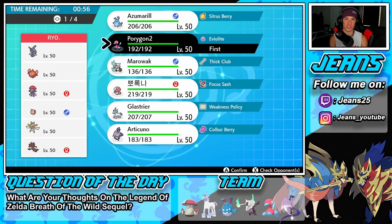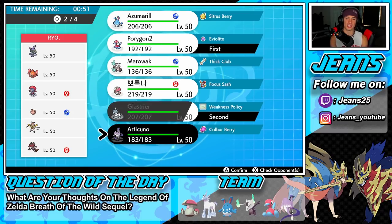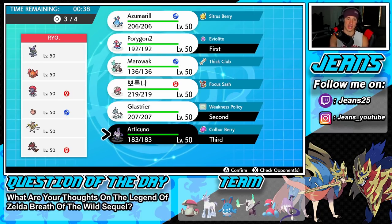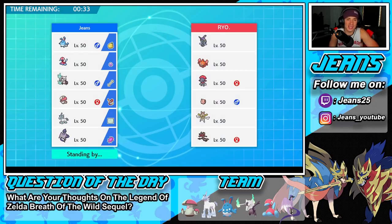I'm going to lead Porygon2 alongside Glaceon with Protect turn one, then bring in Articuno. Final spot will be Azumarill — he counters both Kartana and Rotom Heat. Azumarill rides a middle speed of about 60-70, so he's not super slow for Trick Room but not too fast outside of it either. He works well in both scenarios.